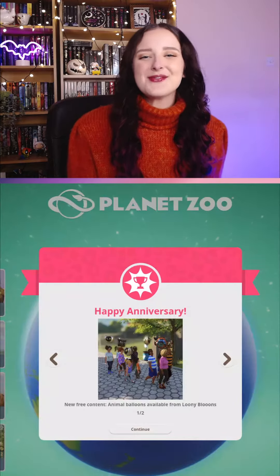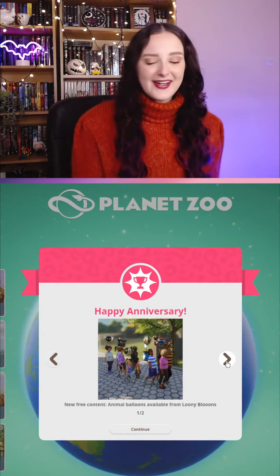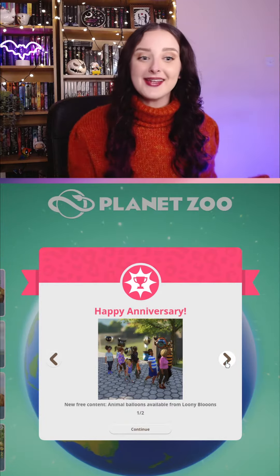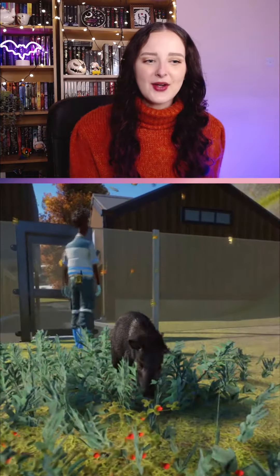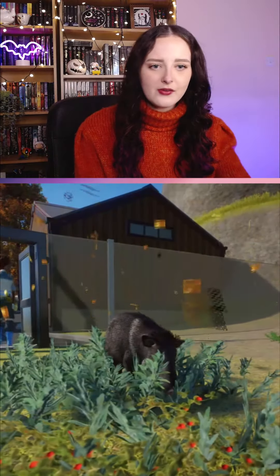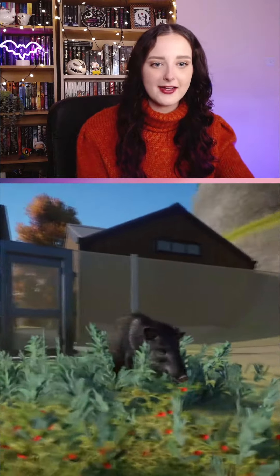It is the fourth anniversary of Planet Zoo and we've got a fun new update including a brand new animal for free, which is the collared peccary, evolved from pig-like ancestors in Europe and now have a significant presence in North America.